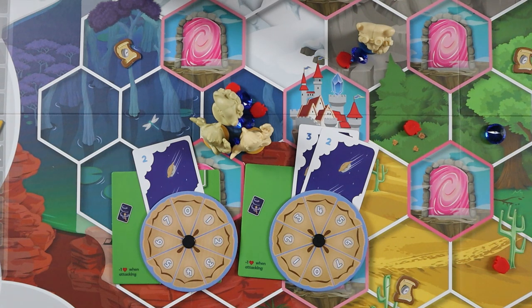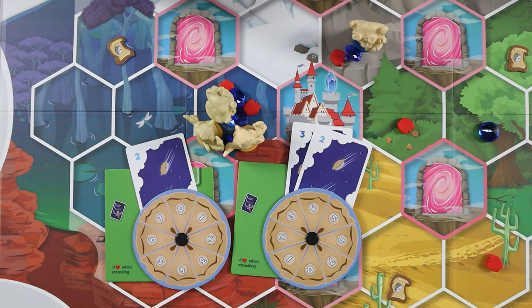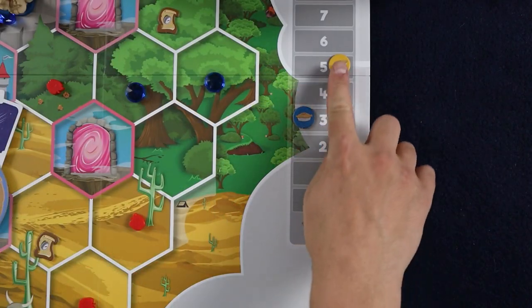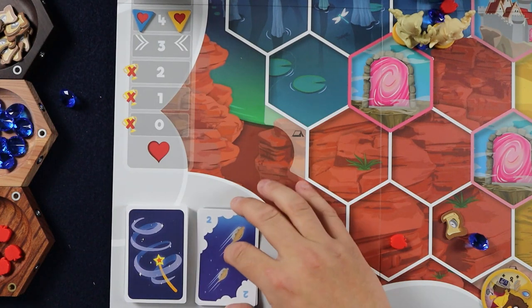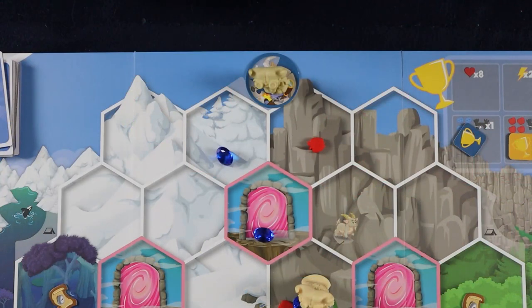The player with the higher score wins, with ties going to the attacking player. The winner of the pie fight earns a pie fight trophy if they haven't already done so. Seekers losing the pie fight must relocate to their base camp, leaving all resources they may have control of behind. Each player adjusts their token on the pie fight track based on how many pies they spent on their pie fight dial, and any used magic spells are placed face up on the discard pile. By returning to base camp, the losing player is also rejuvenated, as we talked about previously.